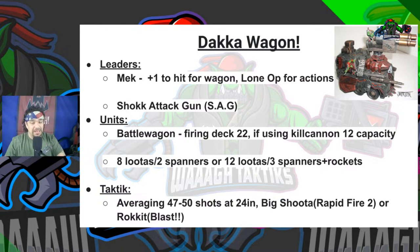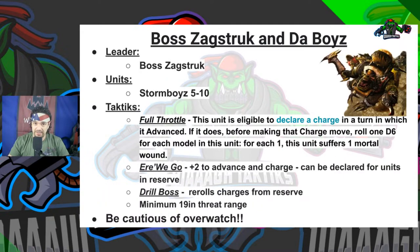Speaking of boys, we have Boss Zagstruck and the boys — a combo that's pretty much unheard of to most. Shout out to John for bringing this to a major event and actually running around with Zagstruck and the boys. Leader: Boss Zagstruck. Unit: five to ten Stormboyz. Ten gives you the reliable volume you need, and you're more likely to survive Overwatch. With a bigger unit your unit is more likely to survive the journey into combat.